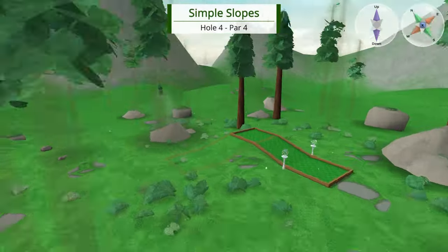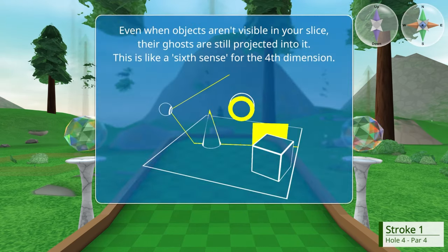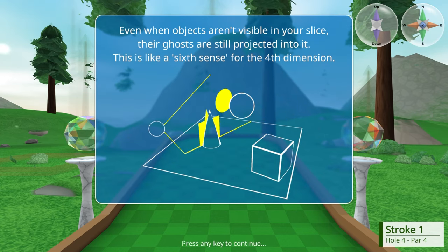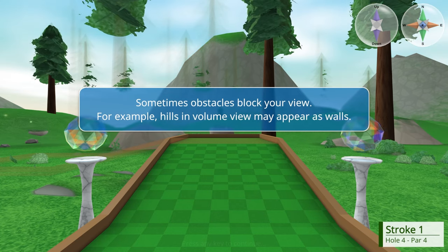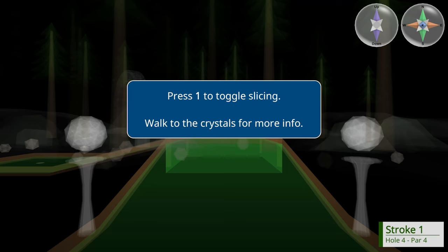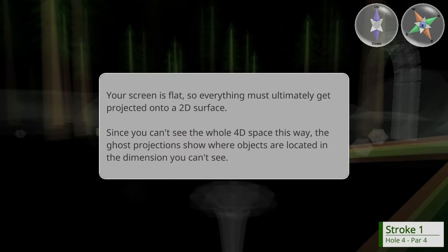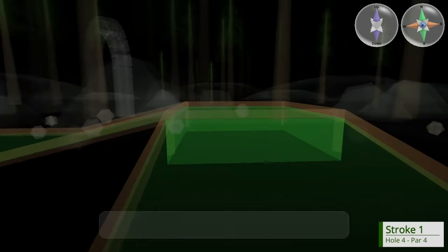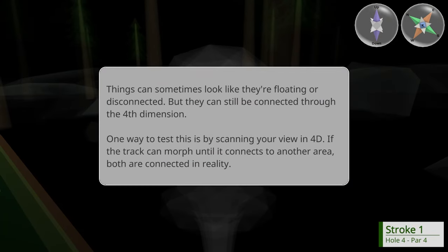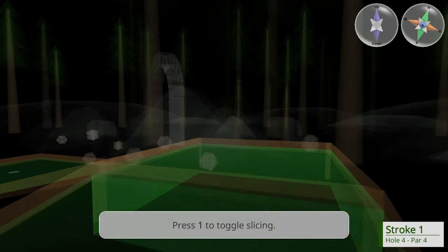So I'm getting the volume view. You wonder what all those ghostly shadows are? When objects aren't visible in your slice, their ghost is still projected into your sixth sense. Sometimes obstacles block your view - for example, hills in volume view may appear as walls. Press 1 to toggle slicing. The screen is flat so everything must ultimately get projected into your surface. Since you can't see the whole 4D space this way, the ghost projections show where objects are in a dimension you can't see. Since sometimes something looks like it's floating or disconnected, it can still be connected through the fourth dimension.